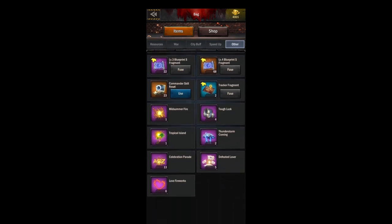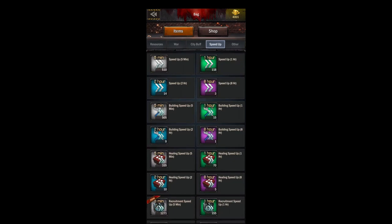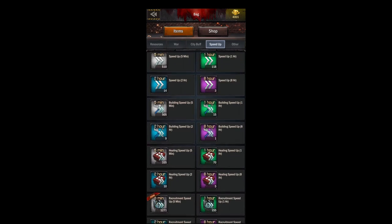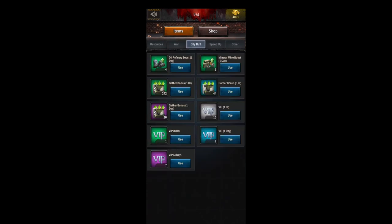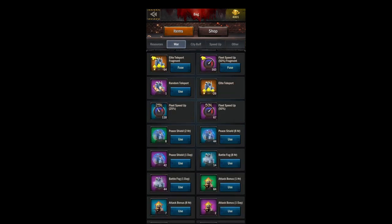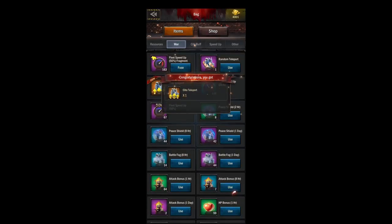You'll also find items you can't use yet, like your Titans. Next we go to speed ups, which is just your speed ups. Your city buffs are things you can use at any time, your VIPs, your mineral boosts, your gather boosts. Now your war tab is where you're going to spend a lot of your time.